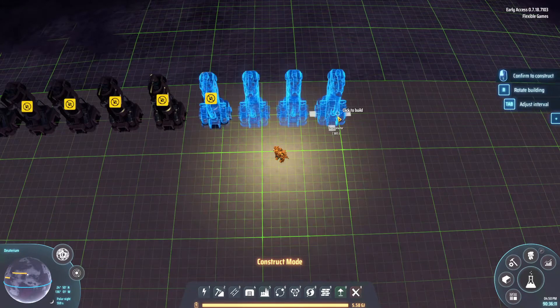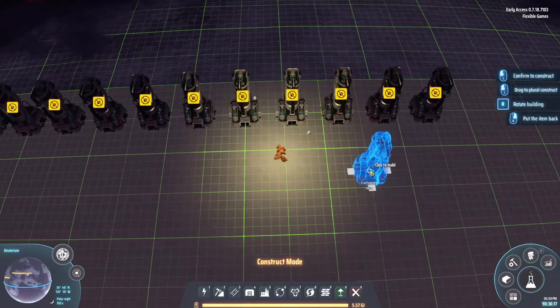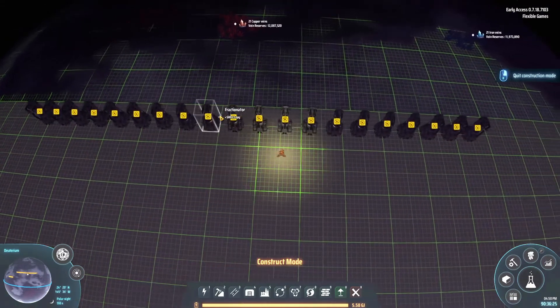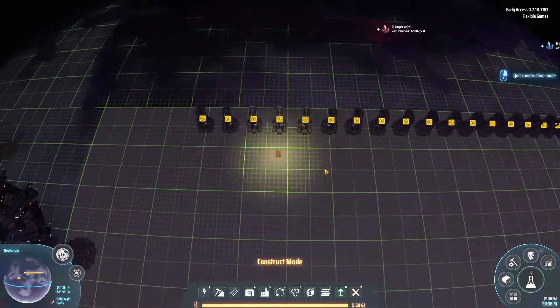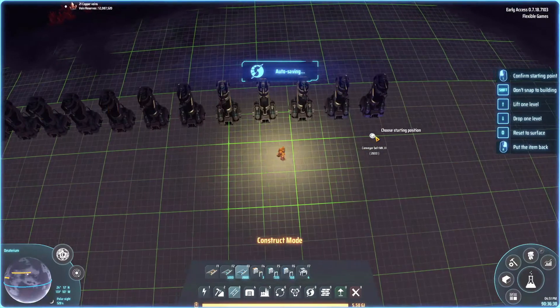So if I did 20 — plus, plus, plus, plus, one more — that should be 20. Counting them out: 1, 2, 3, 4, 5, 6, 7, 8, 9, 10, 11, 12, 13, 14, 15, 16, 17, 18, 19, 20. Okay, yes. Alright, so now we have the deuterium output.